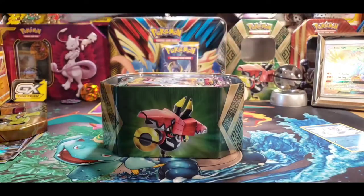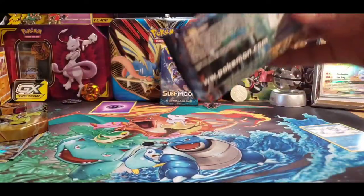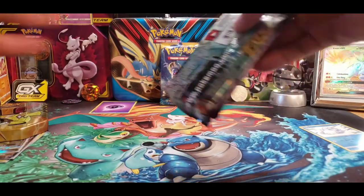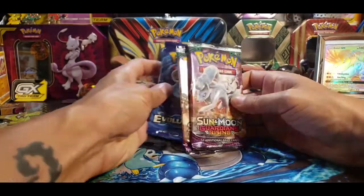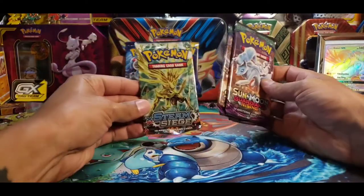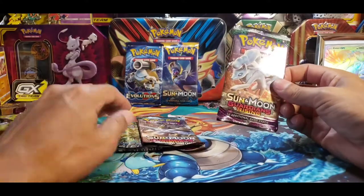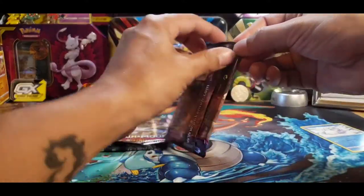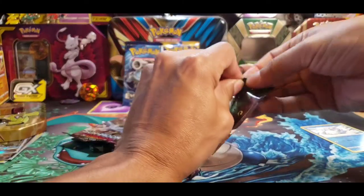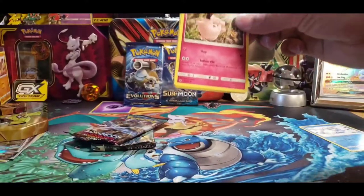Get rid of that. Let's see what I got in here. Looks like three, four packs. We got two Guardian Risings, oh yes, and an Evolution, and a Super Saiyan Deer Dog. Let's get into these Guardian Risings. What can I get in here? I don't know. I'm sure I've opened this before, but I still don't really know what I can get.